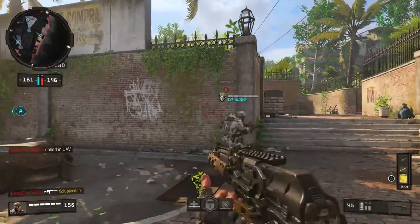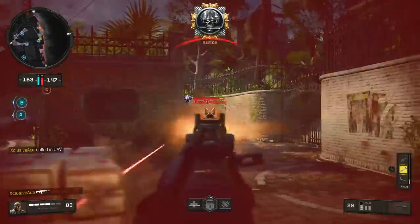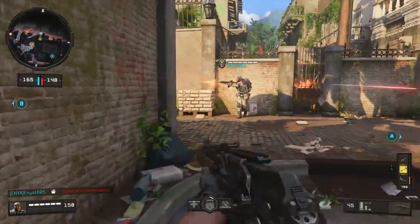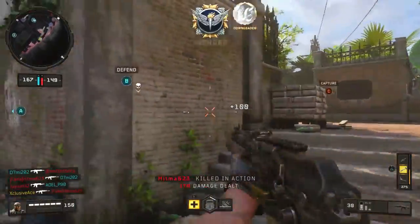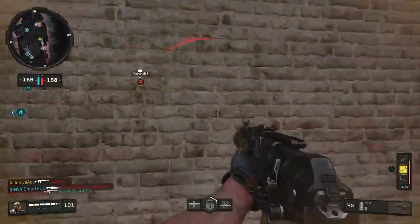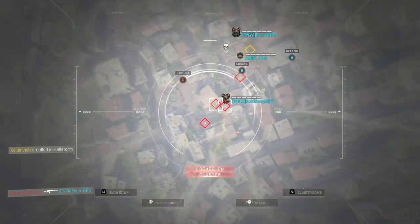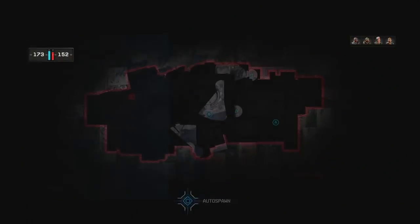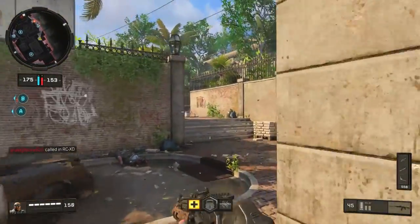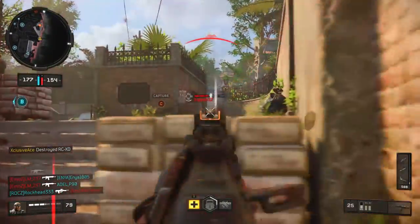Another change: the Care Package should now arrive sooner and the smoke marker should be more accurate for where it's going to land. I don't use care packages personally, but it was a big community complaint — the helicopter often took far too long to arrive, and the care package frequently didn't land near the smoke marker, sometimes killing the person who called it in because it landed in what appeared to be a random spot. With this update those issues should be more or less resolved.